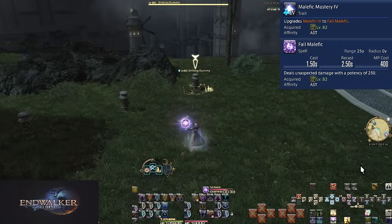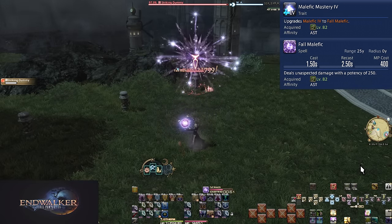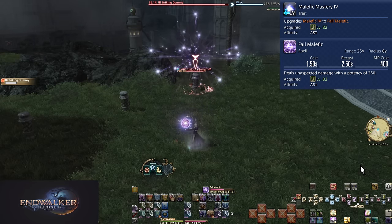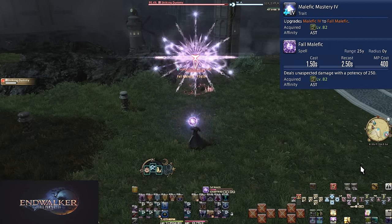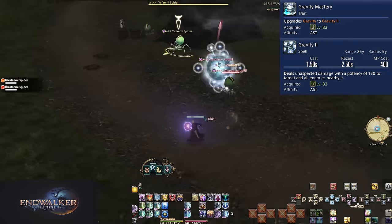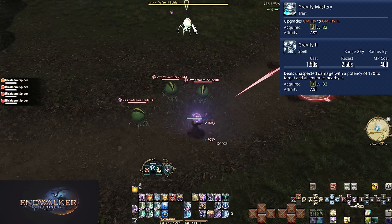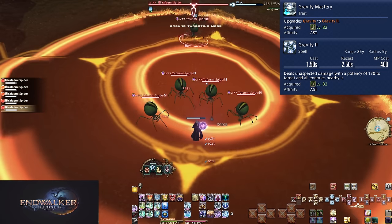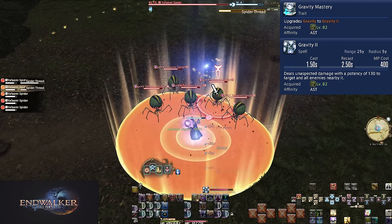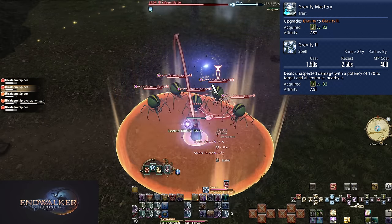Level 82, Malefic Mastery 4 and Fall Malefic — possibly the last time we see Malefic change. We now have Fall Malefic at 250 potency of damage, with damage applying 2 seconds after starting the cast. Level 82, Gravity Mastery and Gravity 2. Gravity 2 is a mere 10 potency increase over Gravity, but 10 potency in AoE is worth a lot more than single target — that's 10 extra potency for every enemy. Gravity remains better than Malefic on two targets.